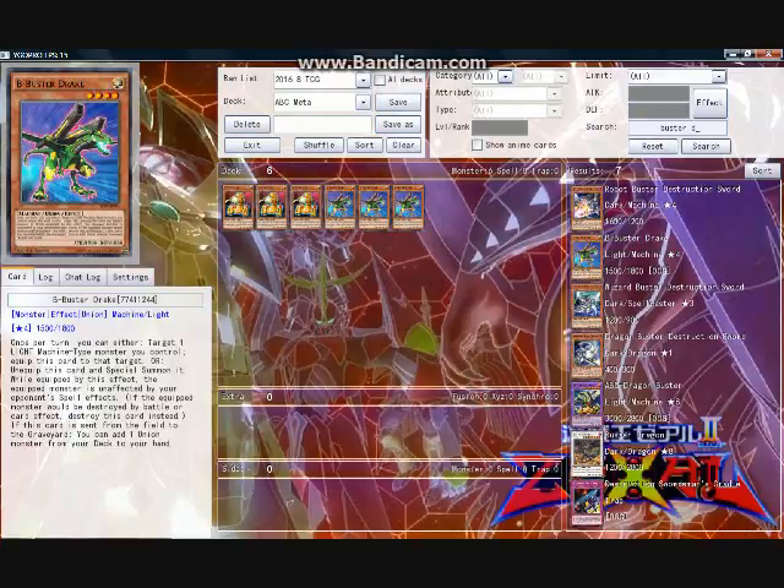ABC Dragon Buster can typically interrupt enough on its own to neutralize most options of removing it via monster effect, if that monster is being placed on the field after Buster has been placed on the field. In fact, most of the time an ABC Dragon Buster equipped with a Drake can frequently only be removed by a Kaiju for non-Paleozoic decks, unless you run out of cards from your hand. The graveyard effect is incredibly valuable in the first few turns of the duel at increasing the summoning probability of ABC as early as possible. However, its effect wanes as the duel goes on because it simply runs out of things to search. Again, three copies.